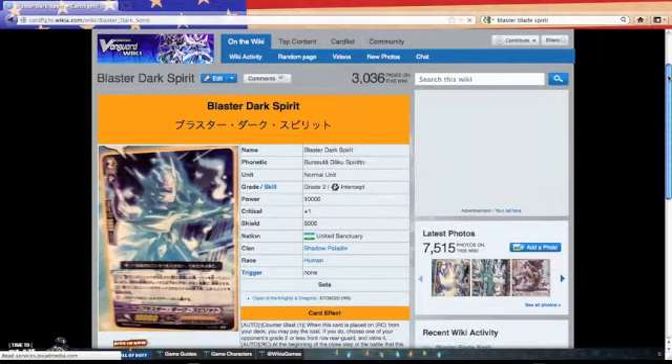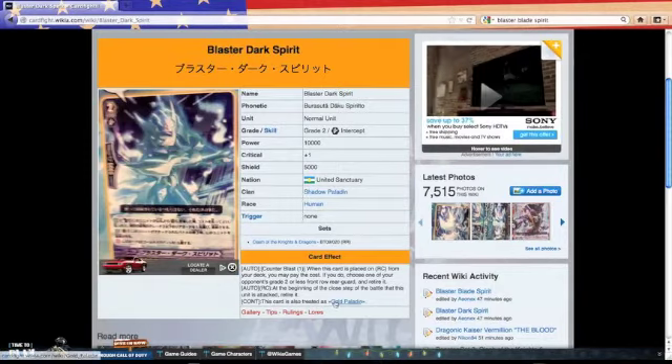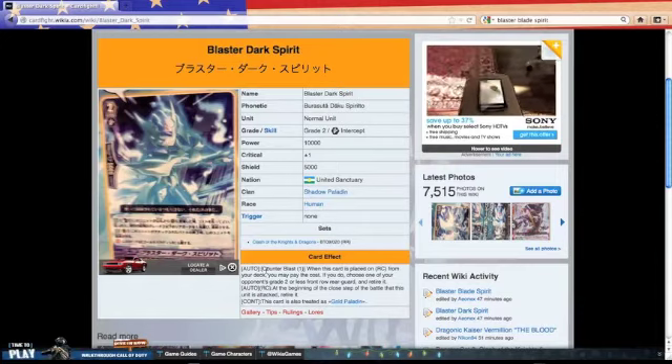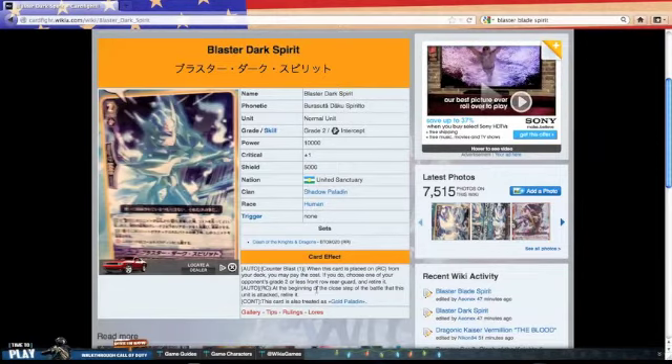And that's Blaster Dark Spirit. He's Shadow Paladin, pertaining to his own clan, but at the same time he's Gold Paladin, as you guys can see here. This card is also treated as Gold Paladin. The auto ability is Counter Blast 1 — when this unit is placed on Rear Guards Circle from your deck, you may pay the cost. If you do, choose one of your opponent's grade 2 or less front row Rear Guards and retire it. Auto Rear Guards Circle: at the beginning of the close step of the battle that this unit is attacked, retire it. So he still pertains to his old Shadow Paladin ways, just without depending on the ride chain or putting him on the Vanguard. This guy's placed on Rear Guards and it's already doing the effect for you. And he still has the same ability as Blaster Blade Spirit — when he's attacked, you have to retire him.